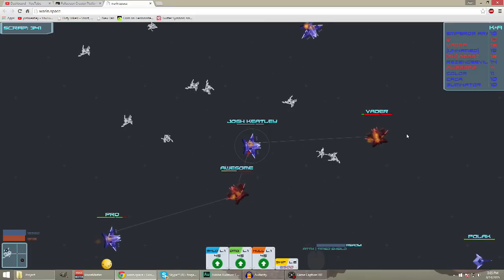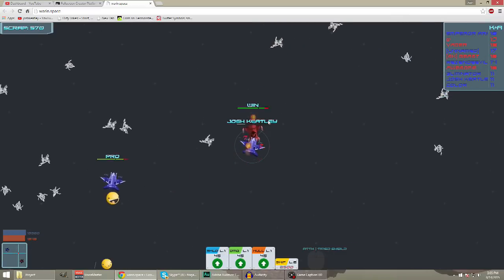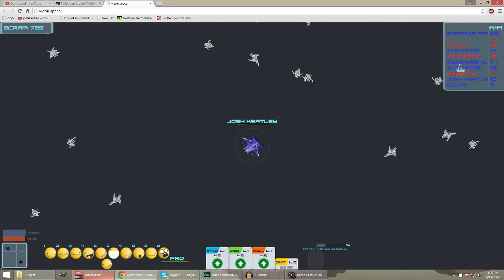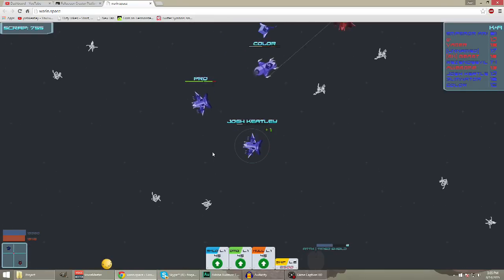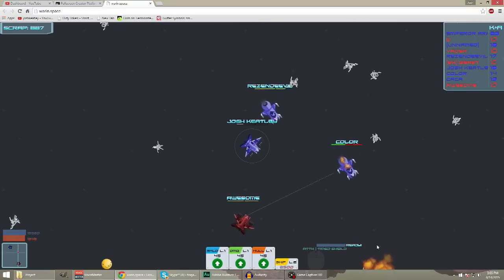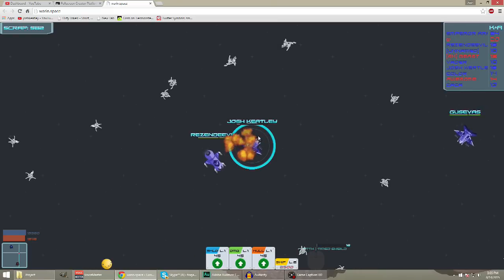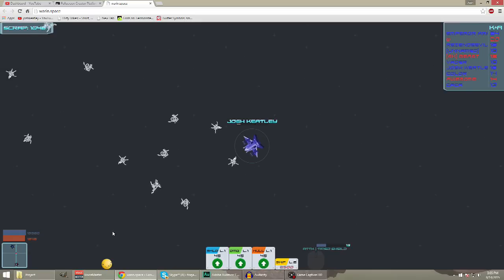This guy is AFK, get that free kill. I used my shield and my teammate helped me get that kill. Like I said, I'm not going to upgrade anything until I get my level 3 ship. There are only 3 levels of ship right now - they say they're going to be working on level 4. That shield saved my life right there. That's why I always go with the heavy first, because having that shield keeps you alive.